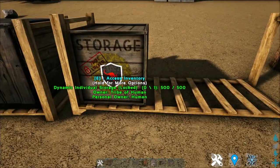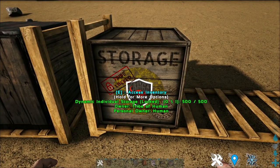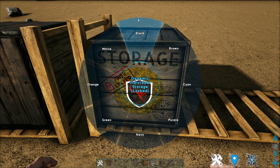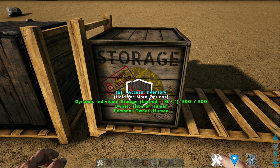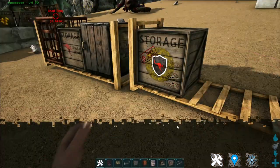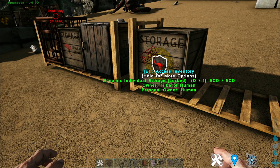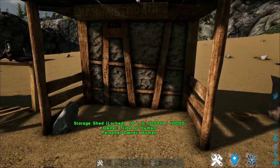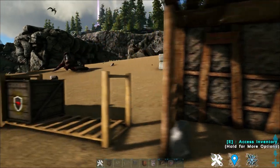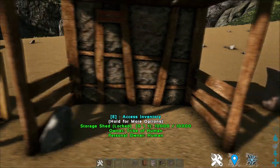Now, this is the dynamic individual storage — very different from the general storage. This particular storage box can be customized in all these different colors. The most important part is that this item needs to be used with the loading zone, which I will explain further later. Next up is the storage shed, which is basically a bigger version of this dynamic individual storage, which I will go into further depth later.